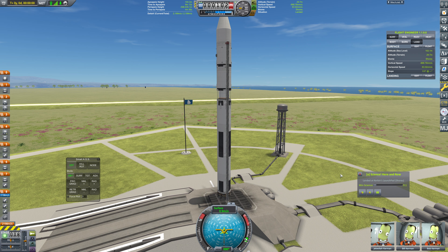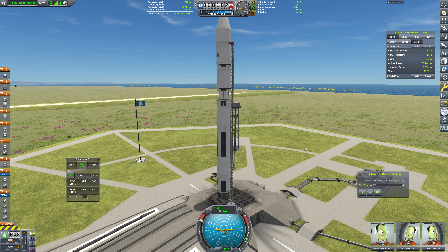We just want to launch this thing straight away. So off we go immediately as soon as it loads, and we are going to do basically the same launch profile with the recovery of the Super Heavy, hopefully. Although last time that was definitely dicey, but I think we can pull it off fairly regularly. So let's just throttle up, go to kill rot, and let's get out of here.